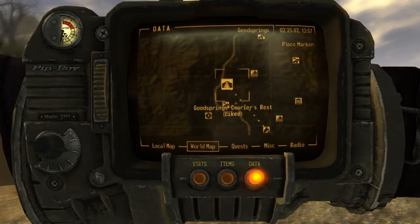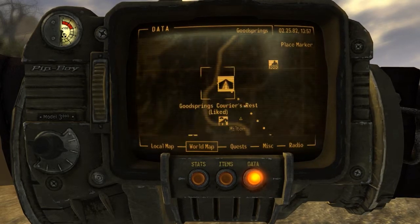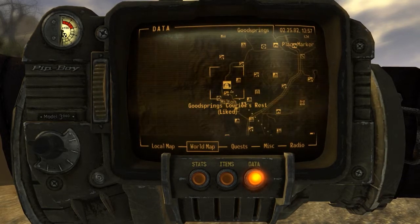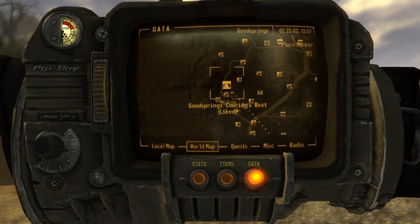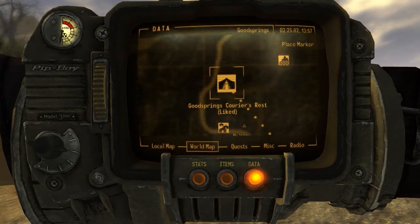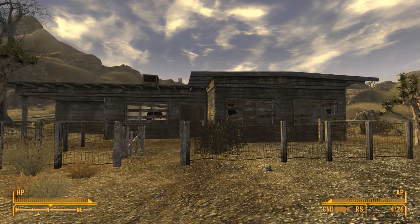And here it is — the official Pip-Boy marker: Good Springs Courier's Rest Spot. Because we officially work for the Mojave Express, running packages and other mysterious items across the dangerous wastelands.